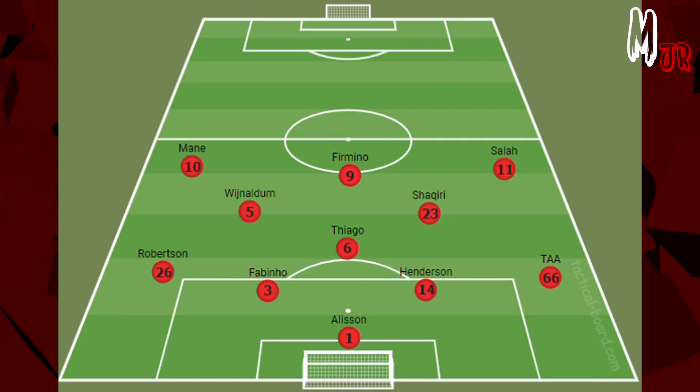Now let's see how Liverpool looked during the attacking phase. Basically, Thiago drops down between the centre-backs to receive the ball. He was really helpful in playing direct passes between the lines to avoid any negative position in Liverpool's half.